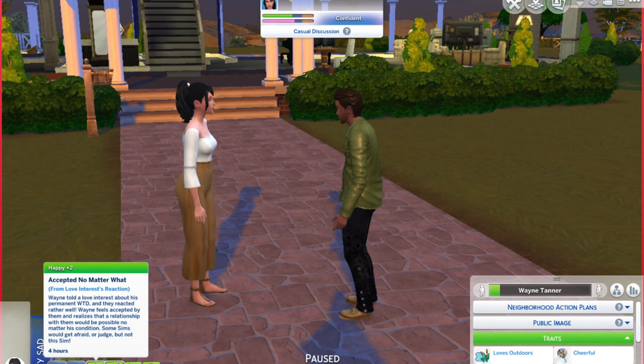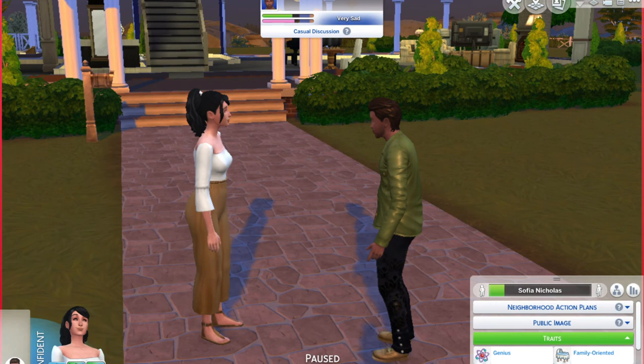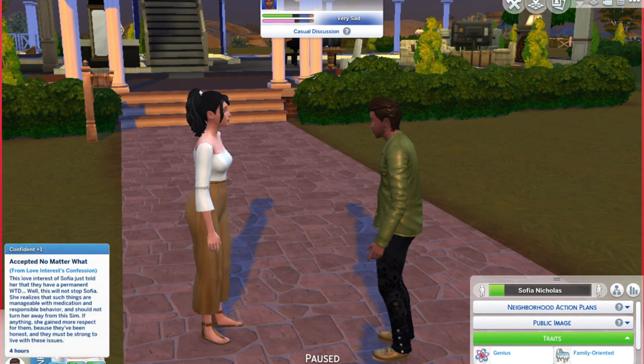This is sweet — a relationship with them would be possible no matter his condition. Some sims would get afraid or judge, but not this sim. She's got a buff as well: 'Accepted no matter what — from love interest confession. This love interest of Sophia just told her that they have a permanent WTD. While this will not stop Sophia, she realises that such things are manageable with medication and responsible behaviour. If anything, she gained more respect for them because they've been honest and they must be strong to live with these issues.'